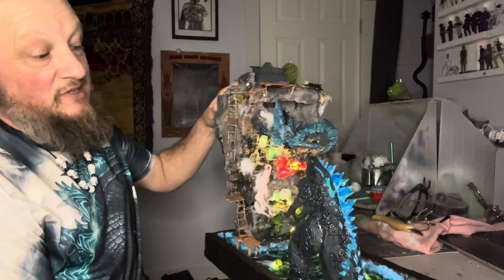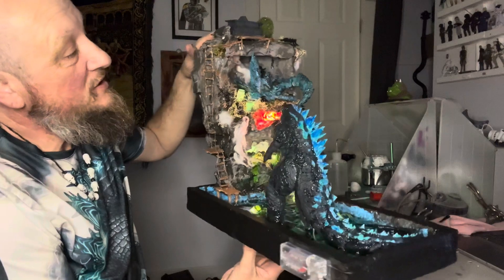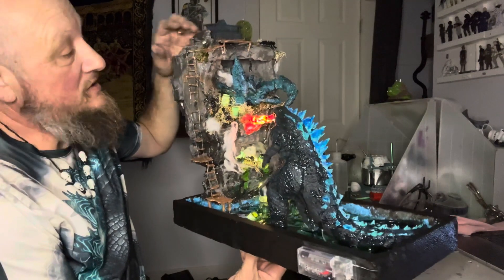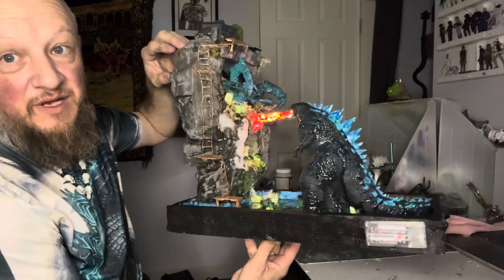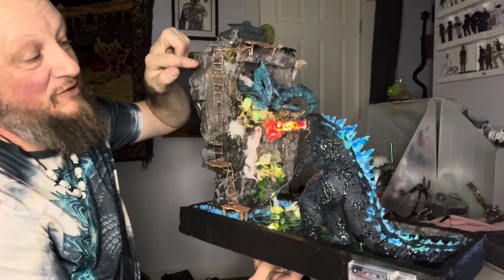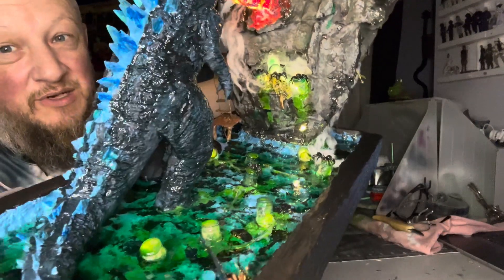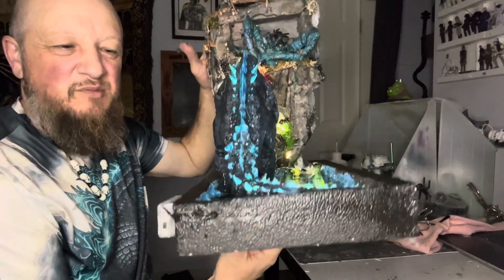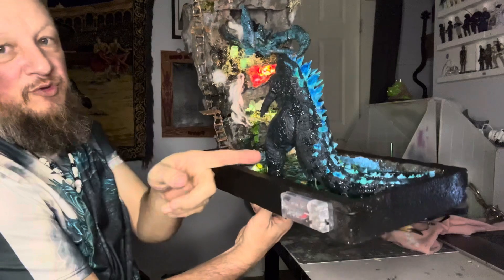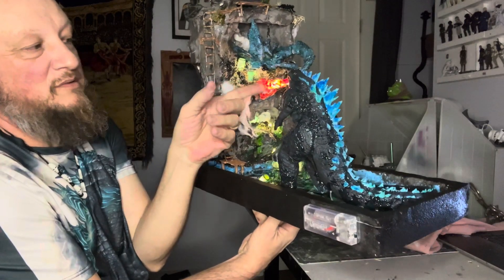This is just a very basic 3D printed Godzilla, 3D printed cave spider, and a 3D printed house. All of this is styrofoam that I built, and these are just pieces of popsicle sticks for ladders with some wire. I've got epoxy resin at the bottom — it's pretty heavy, I'd say it weighs about five pounds. A couple of dollar store lights that I ran through Godzilla, wrapped with a cotton ball and painted so it looks like fire.